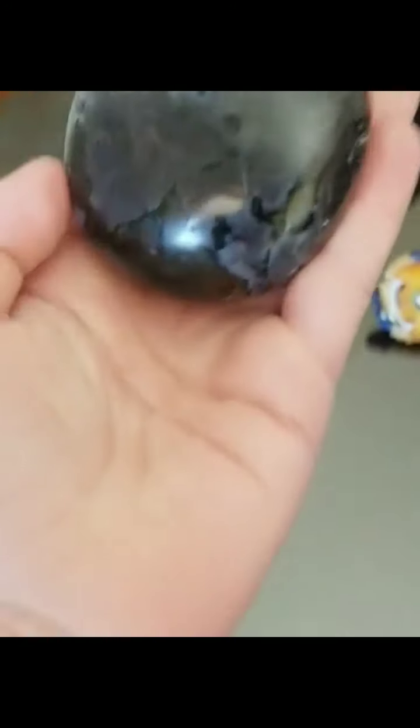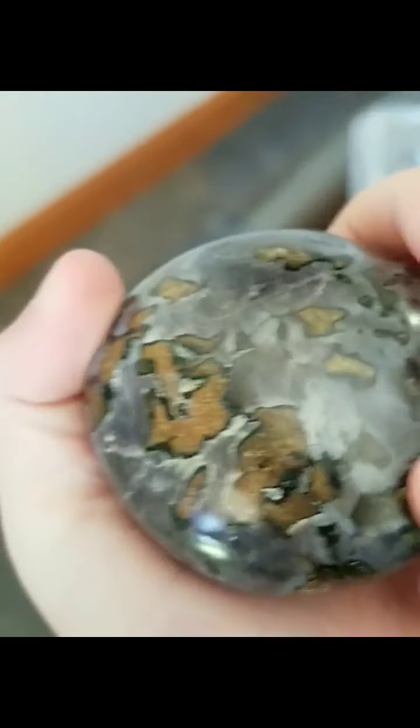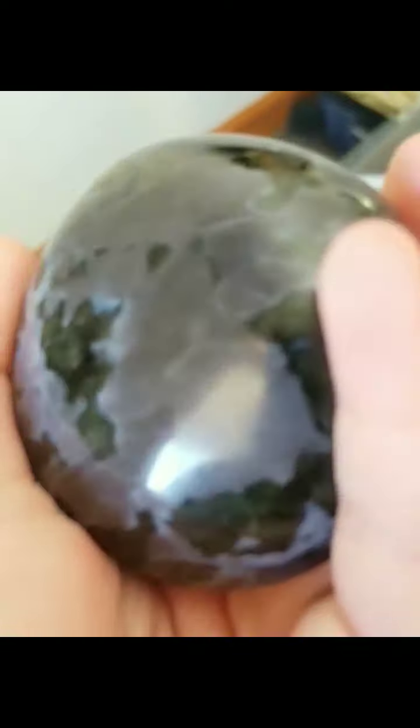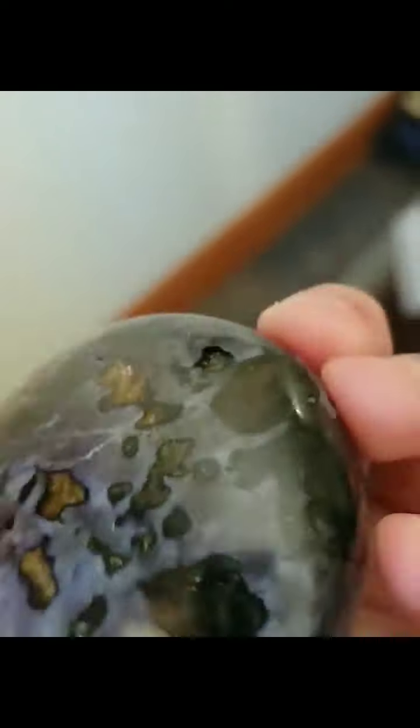We'll start with this really cool rock. It's called Majestic Melanite. Very pretty. It's a mix of purplish-grayish-blue, and it has some brown in there that makes it even cooler.